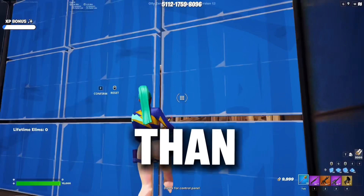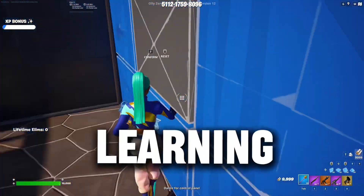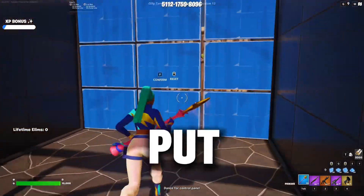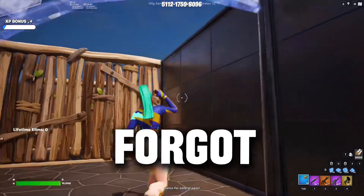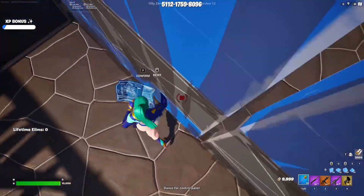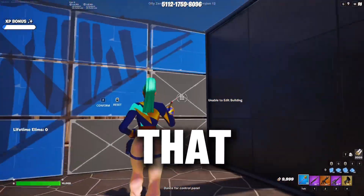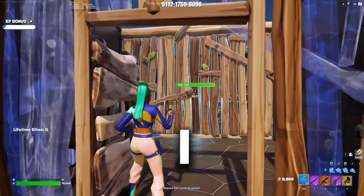This practice map is pretty good for learning new stuff. I'll put the map code up at the top of the screen. The map is called 'Aim Editing and Piece Control' — it has aim training and editing practice all in one.